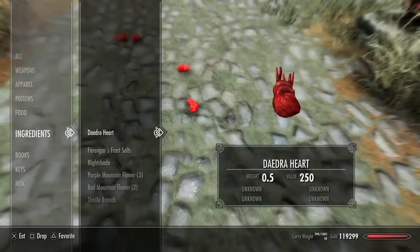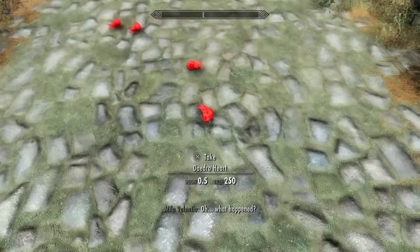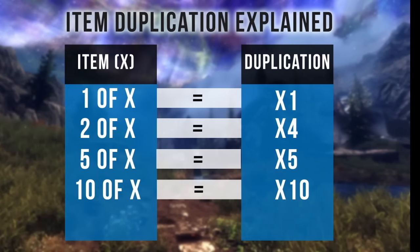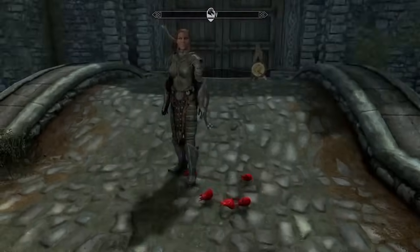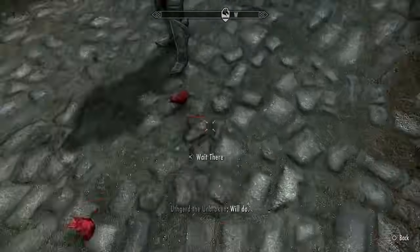Speeding up this process would require a bigger batch of Daedra hearts. So if I was to drop only one Daedra heart on the ground, I can only obtain one duplicate every cycle which is quite slow. But if I was to drop five Daedra hearts on the ground, I could get five duplicates every cycle. Performing the cycle five times and then heading out of the gates and back in will cause five to duplicate.